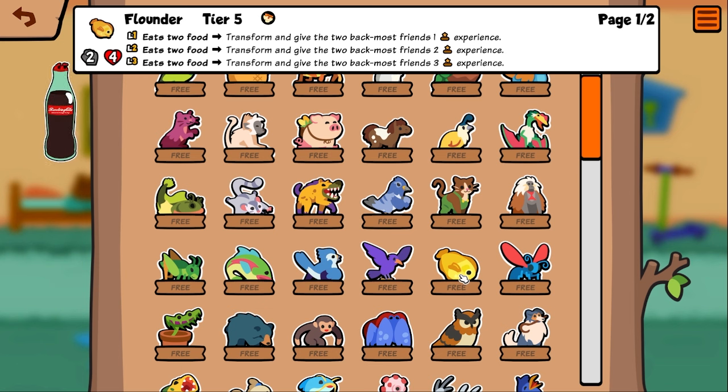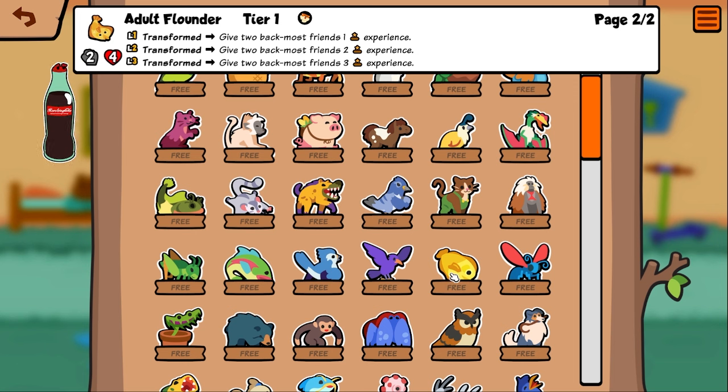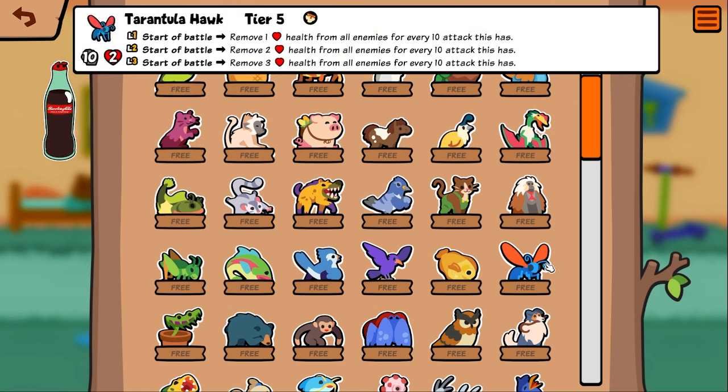Flounder — eats two foods, transform and give the two back-most friends one experience. That seems pretty solid. Tarantula hawk — remove one health from all enemies for every 10 attack this has. Interesting, and it's got crazy base stats at 10 too.